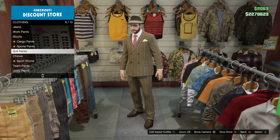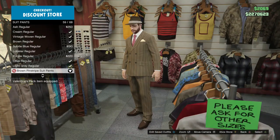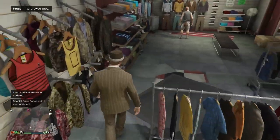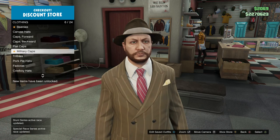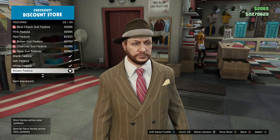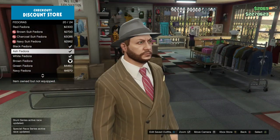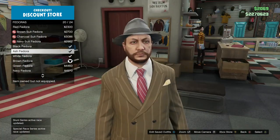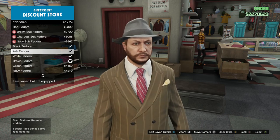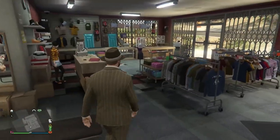For pants, go all the way down to suit pants, and the brown pinstripe suit pants goes along with the jacket. You actually have a couple options for the hat. For personal preference, I like the brown fedora — it's the classic one. But the ash fedora is kind of more like it in some ways. I just like it being brown to kind of go with everything else.